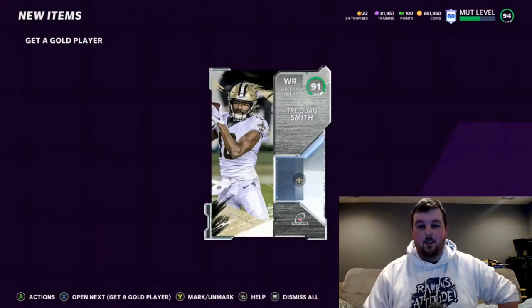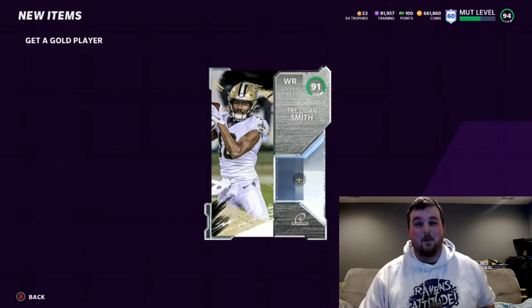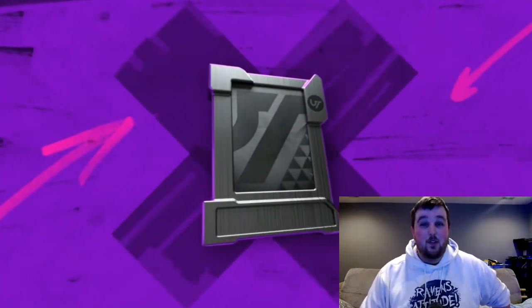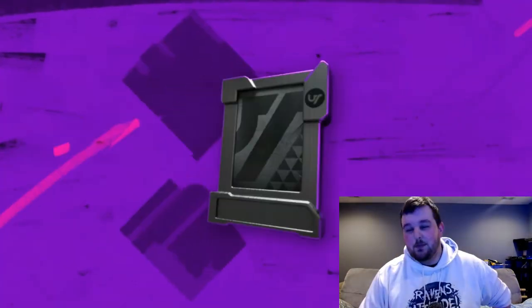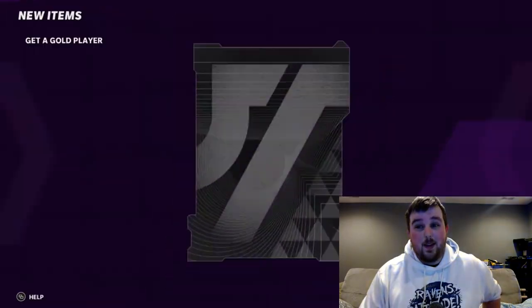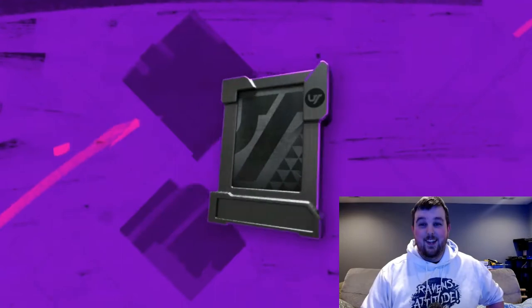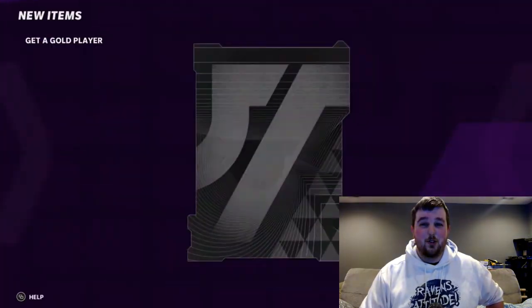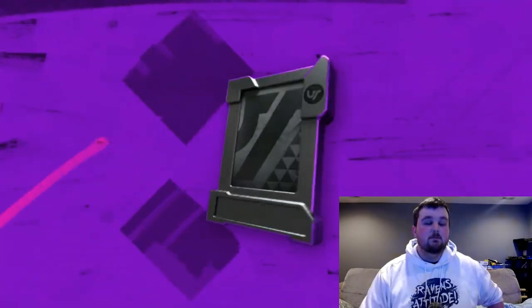That's the playoff animation - I was like, what happened? I haven't pulled the playoff card since they put the right animation in there. 91 Traquan Smith - it definitely threw me off, I was like what just popped on our screen. But a 91 overall pull is good, let alone a playoff card. Not bad, we'll take it, but definitely the animation threw me off - I was not expecting that. Let's keep ripping.